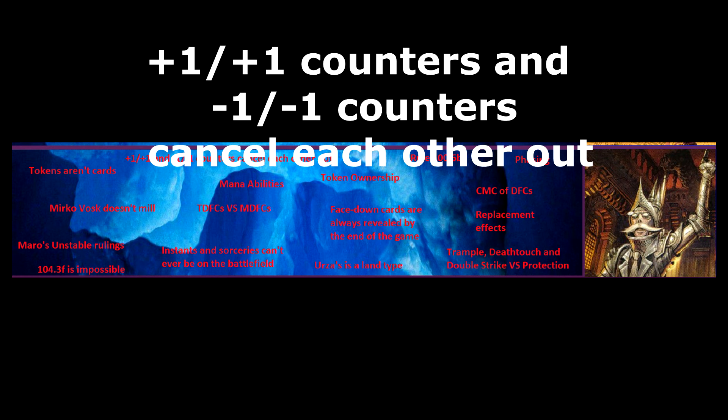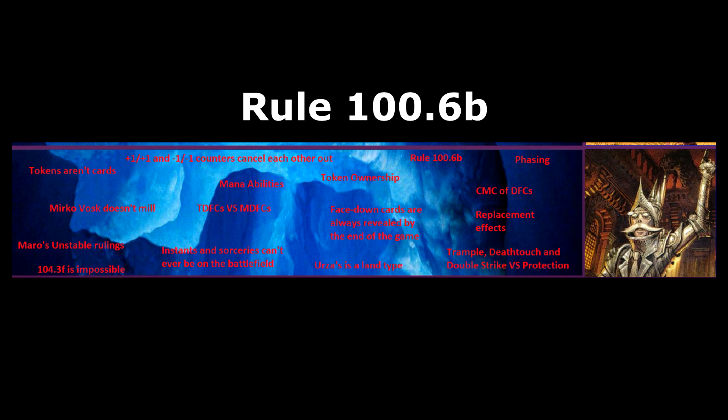Rule 100.6b. This rule says players can use the Magic store and event locator at wizards.com/locator to find tournaments in their area. This is an official part of the comprehensive rules, so this should technically mean you can do this during a game.